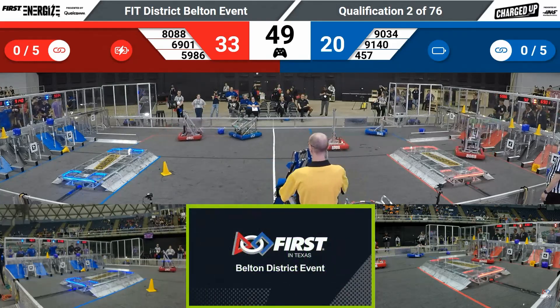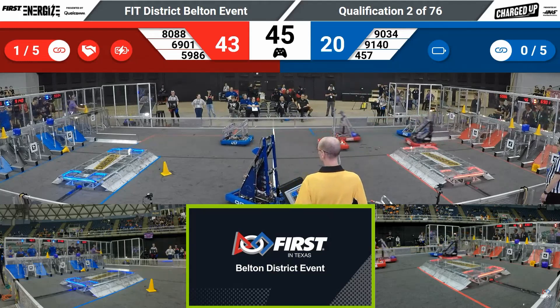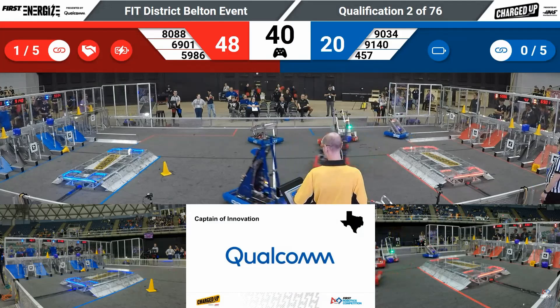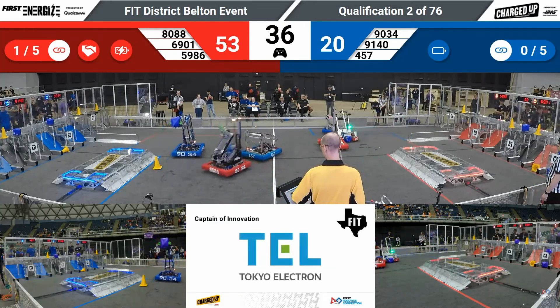Bionic Panthers here scoring on the grid for the Red Alliance. 6-9-0-1 — I'm looking at Knights Robotics trying to return with a cube to the Red Alliance community. Right now they're defending, right in the way of 91-40.